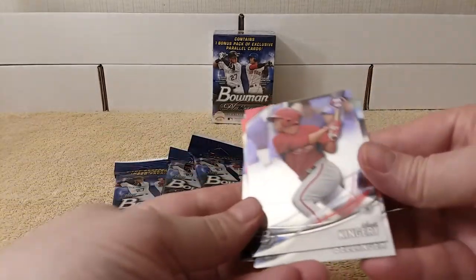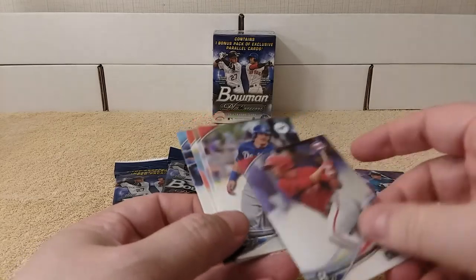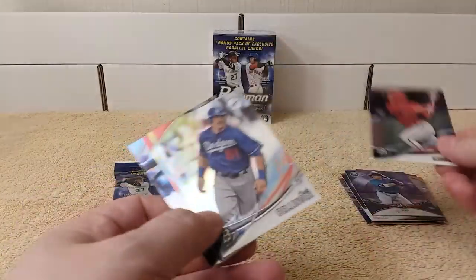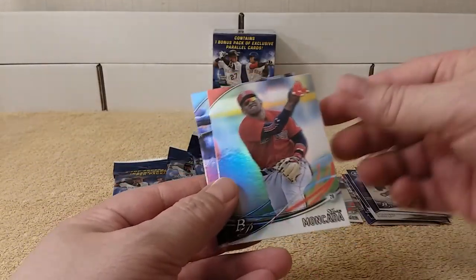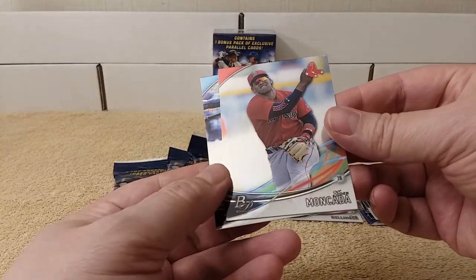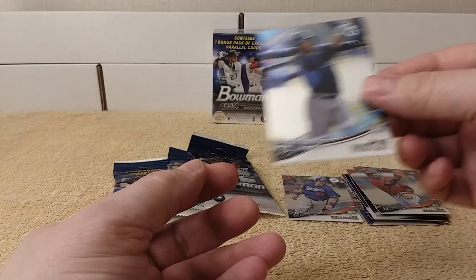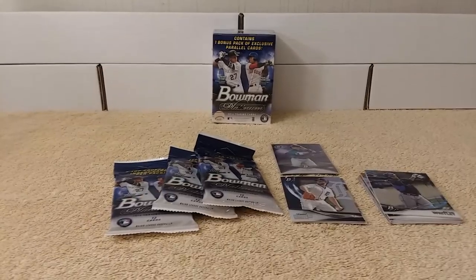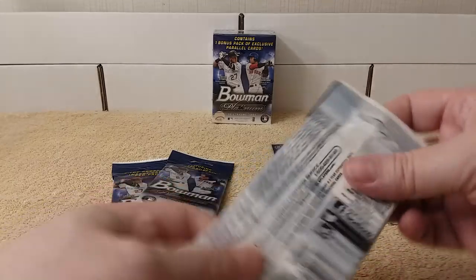Scott Kingery. Cool. And Cody Bellinger — check that out. Kyle Zimmer. Yuan Mankata. And Garrett Whitley. All right, I just went through and got the inserts so far and then the numbered card. I don't know why I was putting all that on the same pile. Next fat pack.